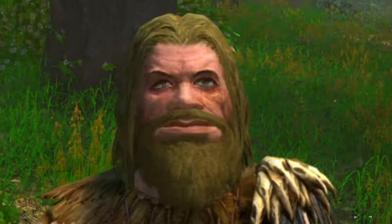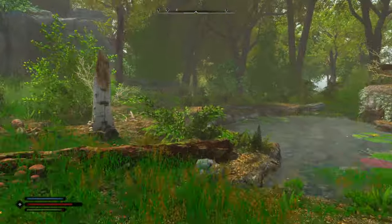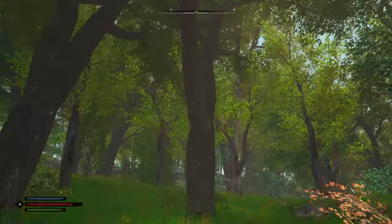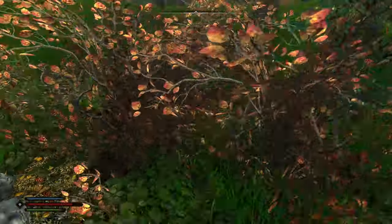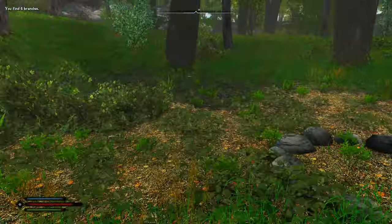Grog is on his way to become an absolute genius. What we need to do is harvest and gather necessary items and ingredients to survive. We can just go up to branches and gather them. There we go — gather branches. We'll gather some of those. Thank you very much. So I've got six branches.